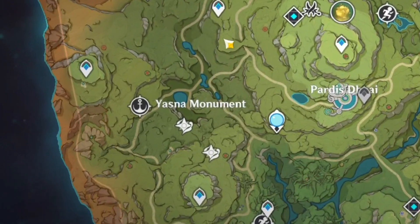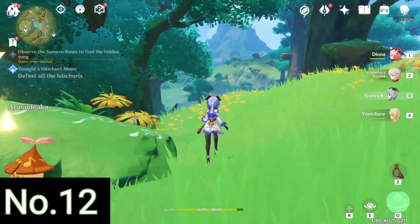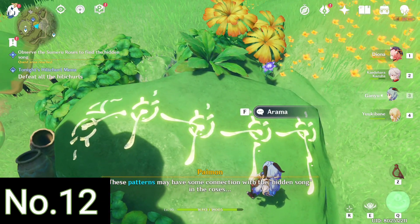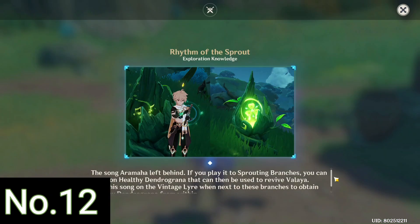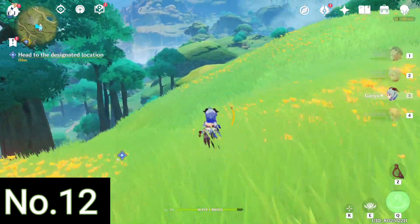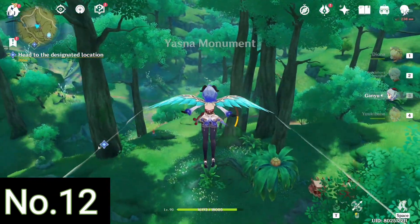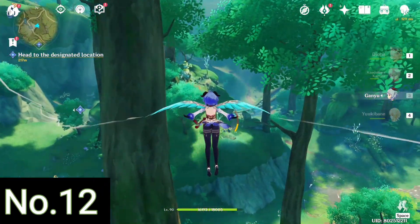Next we have to go to the Yasna Monument where we left a Dendroculus untouched last time. For this you need to learn the Rhythm of the Sprout, which is also a subquest just like the Rhythm of the Beastly Trail. Once you finish the quest you will receive the Rhythm of the Sprout which can help you unlock the mechanism. There are two Dendroculus you can obtain using the Rhythm of the Sprout — one is over here at the Yasna Monument and the other I will show following this one.